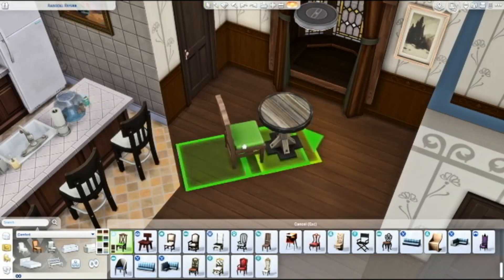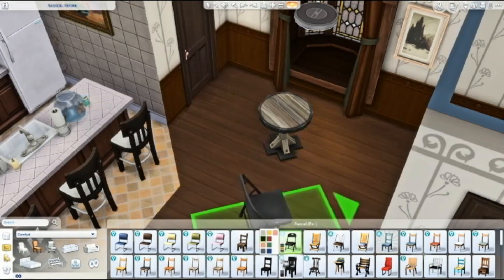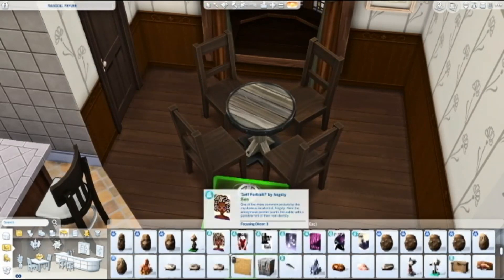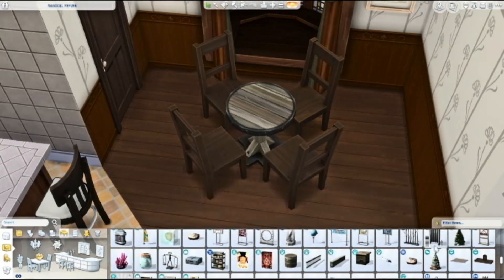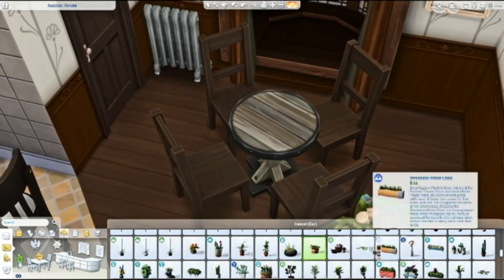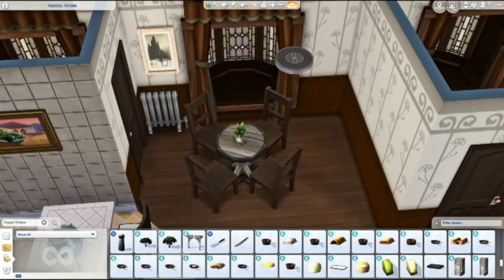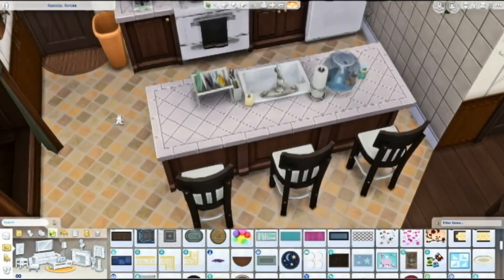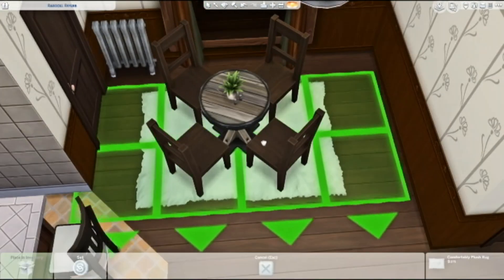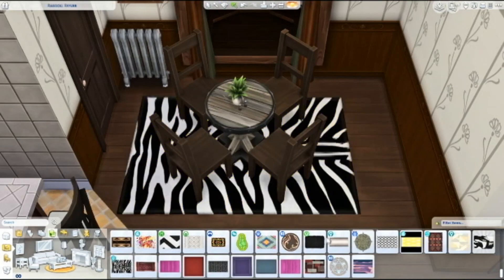It took me so long to do the upstairs in and of itself. The outside I think came together in about two hours, then the downstairs came along in about an hour and a half because once I saw the books I was like 'oh my gosh it's gonna be a bookstore,' and I started adding books. The main thing that took forever was grabbing all the books from debug. The upstairs I just had no idea what to do — I kept bouncing around trying to figure out what I even wanted because I wanted an older style.